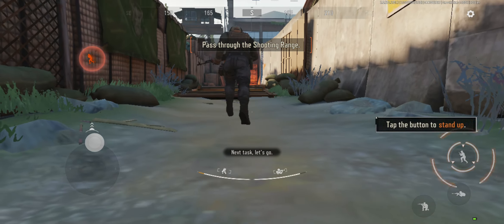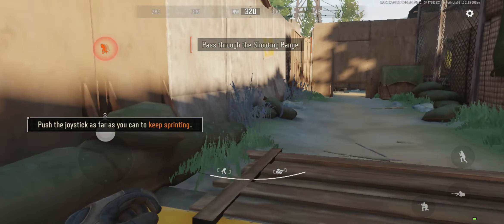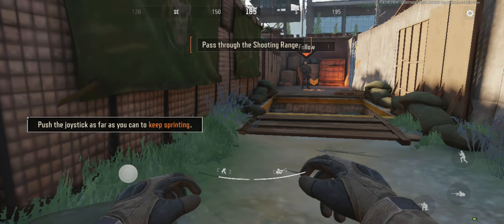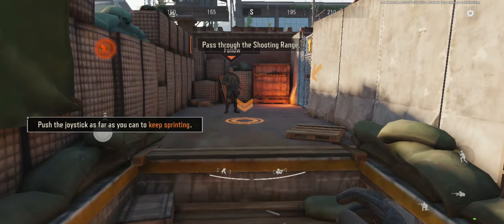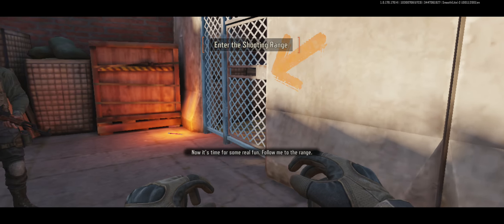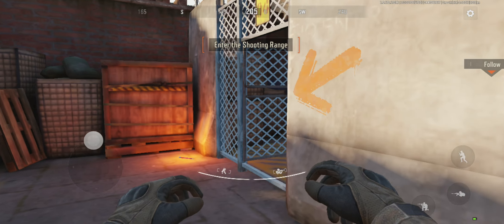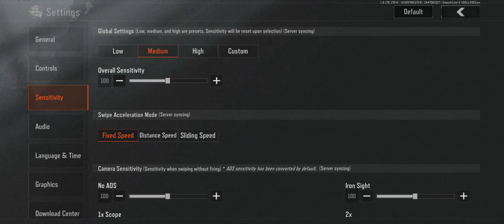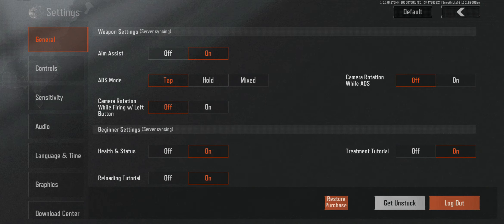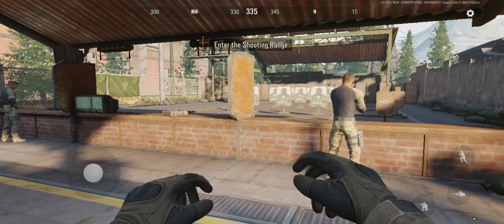Okay, all right, let's keep going. This is my first time playing. I went there to get in — stamina going up. Follow me to the range. All right, we're in a shooting range. Let's go — the graphics seem a bit potato right now.